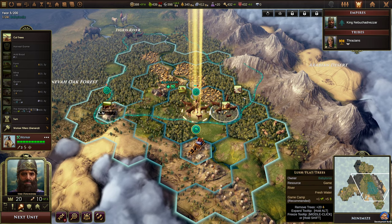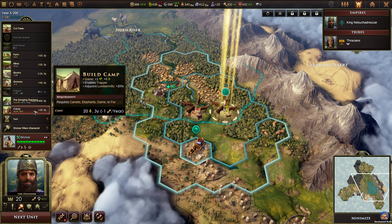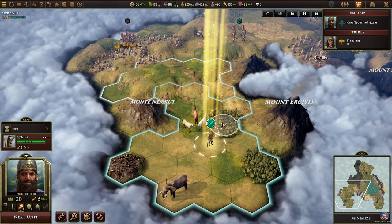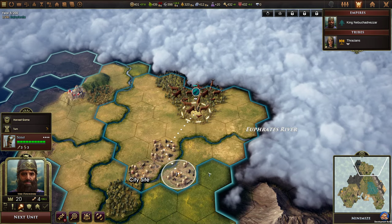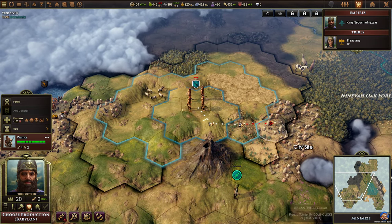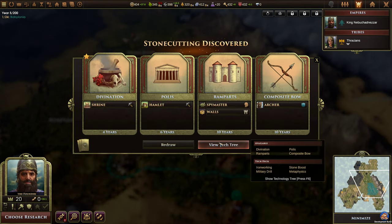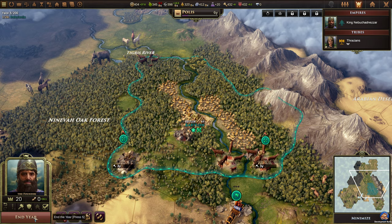We can build the hanging gardens, but we want to build a camp first. Mount Nemrut, Mount Ercius. Let's get the fog of war away. We don't have that many orders left. Production in Babylon — we'll just go with another settler. Research: we need Polis next, we'll go with that. End the year.